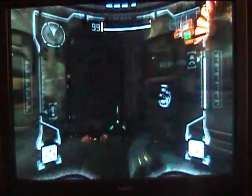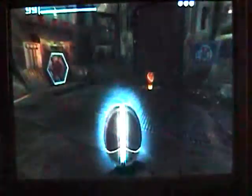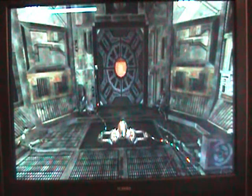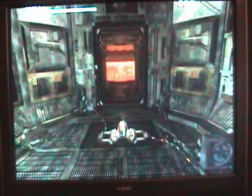Now we can activate this, which will activate the sphere reader — or whatever it's called, sphere lock — which will unlock the door so we can get through. And I get the feeling that we are very, very close.